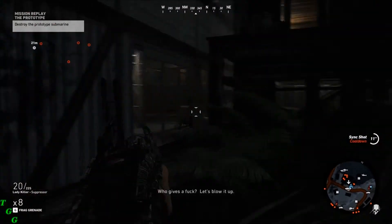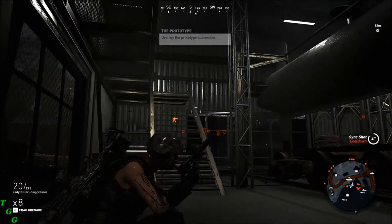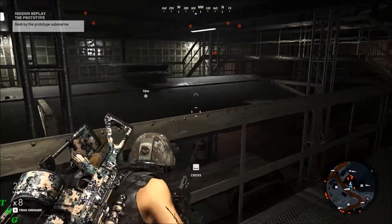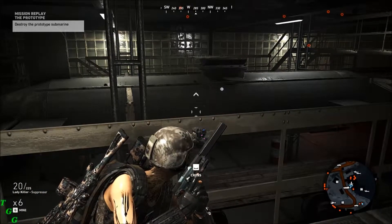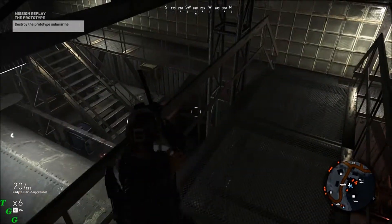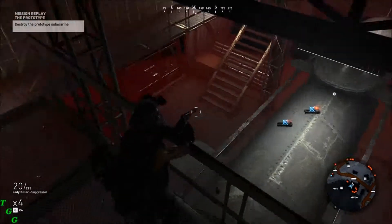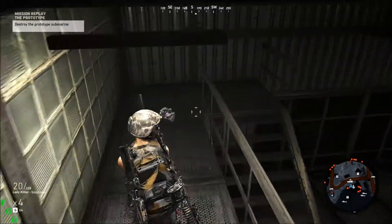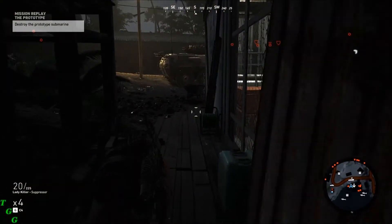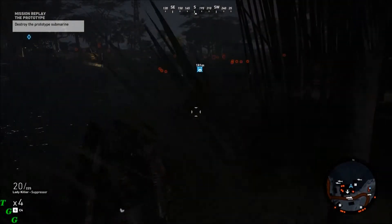What do you make of that? Who gives a fuck, let's blow it up. Demo calc says P for plenty. C4 is my thinking. I got the C4 primed, put a couple sticks on there — I'm gonna get the 4th of July going. I think we get across the water. Alright, 4th of July, here we go.